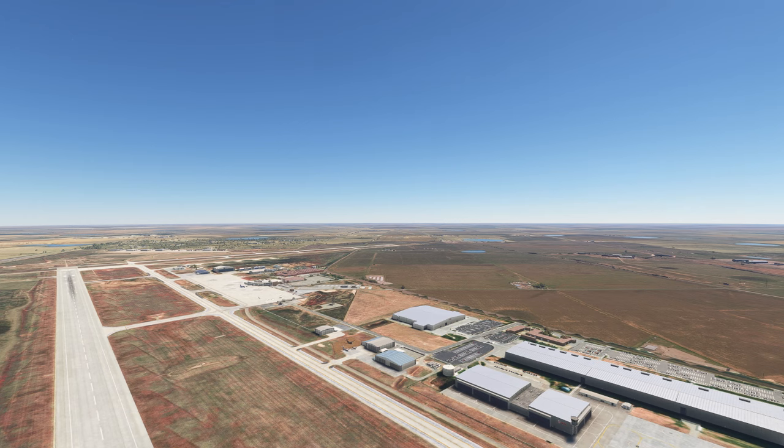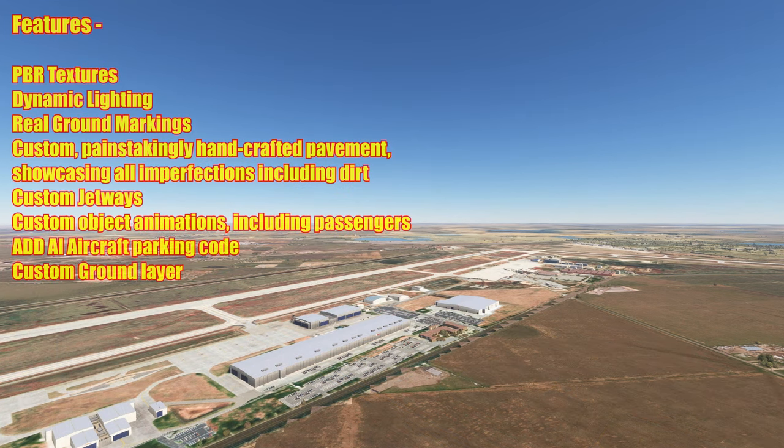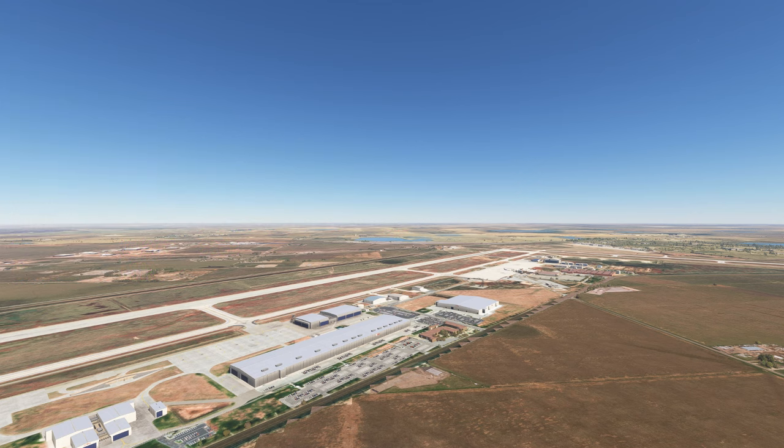So let's look at the features. We have PBR textures, dynamic lighting, real ground markings, custom painstakingly handcrafted pavement showcasing all the imperfections including dirt, custom jetways, custom object animations including passengers, AI aircraft parking codes, and a custom ground layer. This is quite an extensive project. It's not a huge download, and on the face of it might look a little bland, but it's been quite well developed.